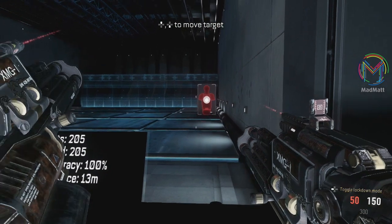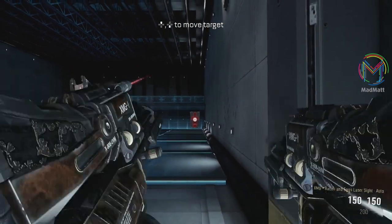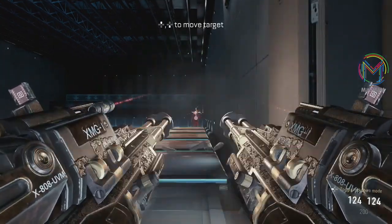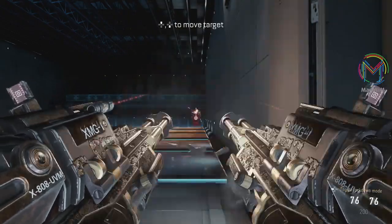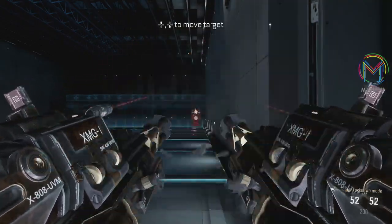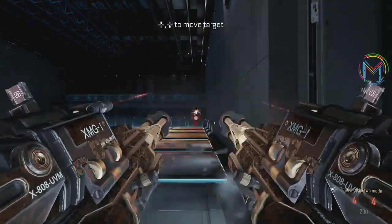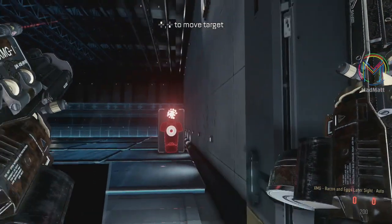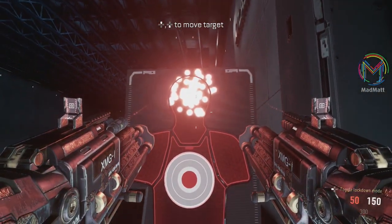205 hits — I fired 205, I thought I fired 300 but I was wrong — 100% accuracy. Now we try this again, aiming for the head this time. As you can see, the recoil on this gun is literally zero. It is like a sniper but pumping 300 bullets per minute, 150 per gun left and right. Look at 355 bullets fired — that is pretty much unstoppable.